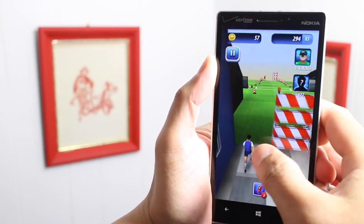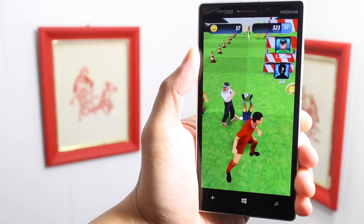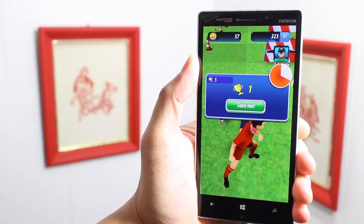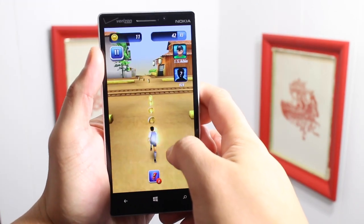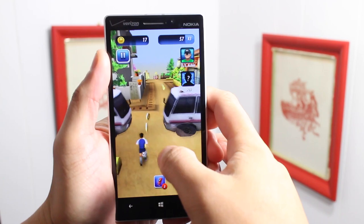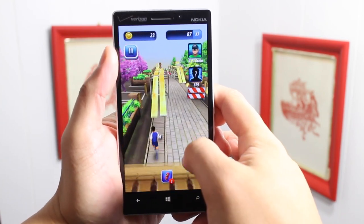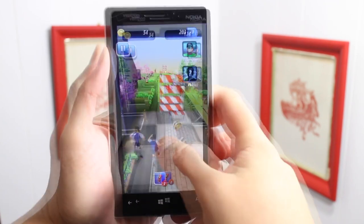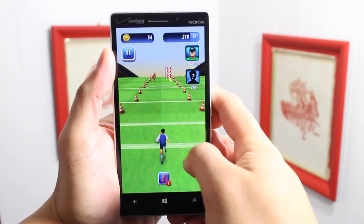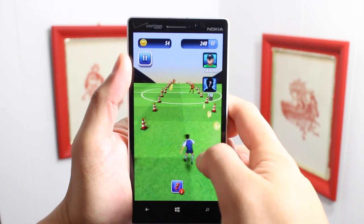Just try to collect as many coins as you can and get as far as you can. I got tackled right there, so let's try that again. Try to get as many coins as I can. Don't get hit by those buses. There's someone who's going to try to tackle me — just going to jump over them.